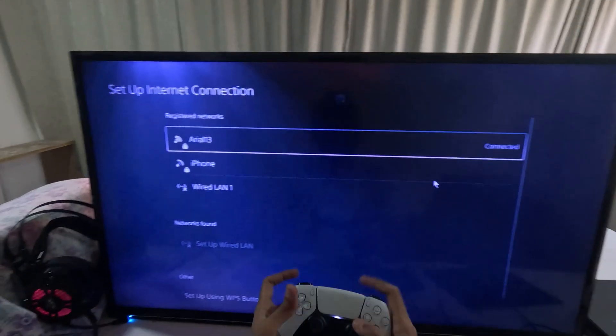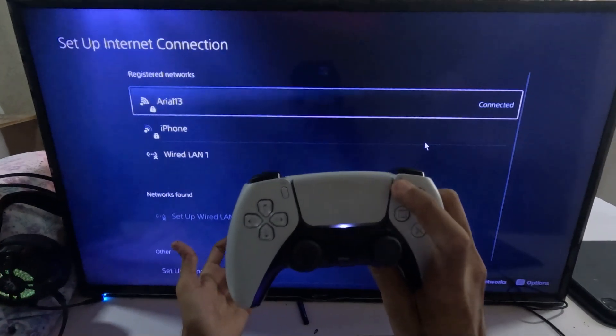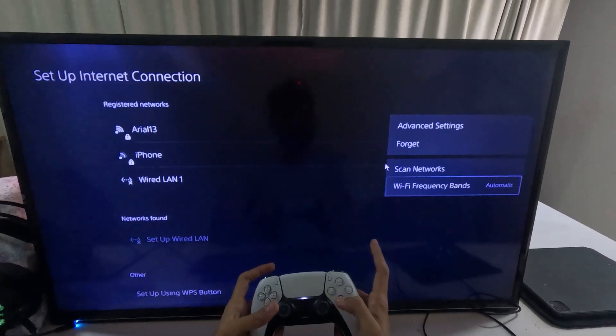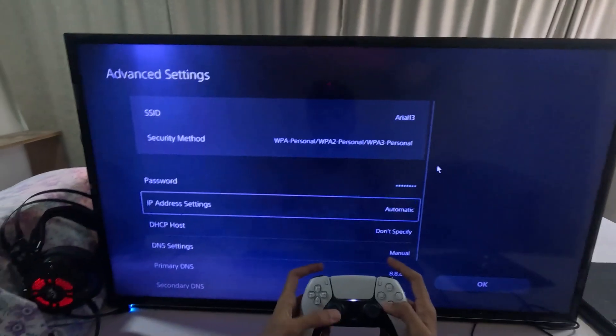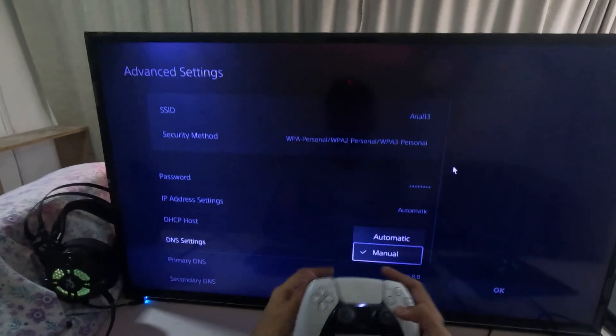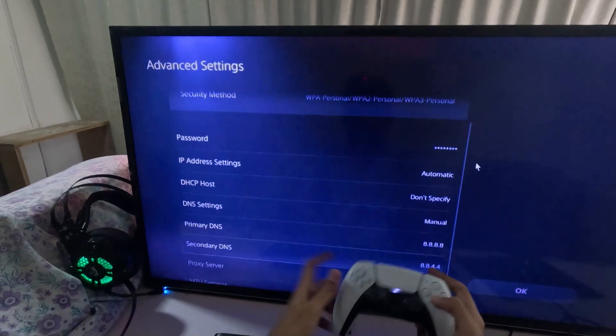Choose Settings on the right side and select Setup Internet Connection. Press the Option button on your controller on your internet connection, select the Frequency, and choose Automatic. Then go to Advanced Settings and select DNS Settings, changing it to Manual to access the Primary DNS and Secondary DNS.